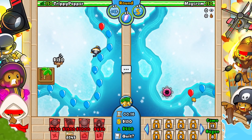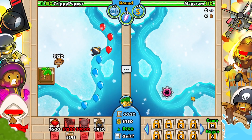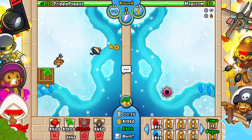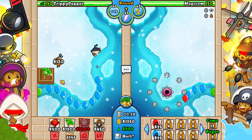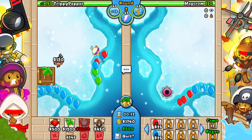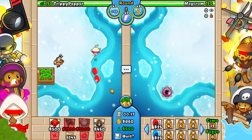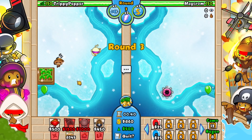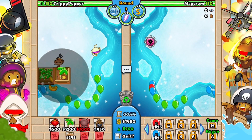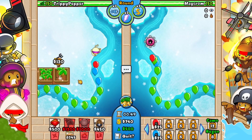So every single Bloon is a rank above what it should be, but there are some special changes as well. Because Maycroft is making this mod and he's really also making mods, I'll link the mod and his channel in the description of this video. Basically, there is the Blastopopolis boss balloon in this mod. There is also a secret boss on round 43 instead of the ZOMGs, and there are also DDTs instead of ceramics. So instead of just regular ceramics and MOABs, we have DDTs, and there's also another brand new balloon called the Fire Balloon.